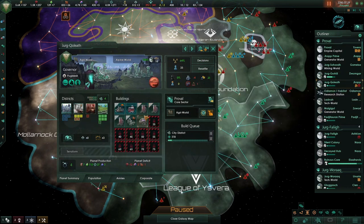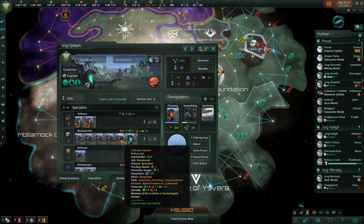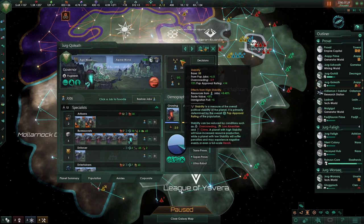We're getting plus 12% to stability, which is around a plus 7% to our resource output from jobs. Then the next planet has lots of administration offices. Those administration offices are producing not only administration, but also unity and stability, and that's pushed up our stability by plus 6% in total, which is quite useful.